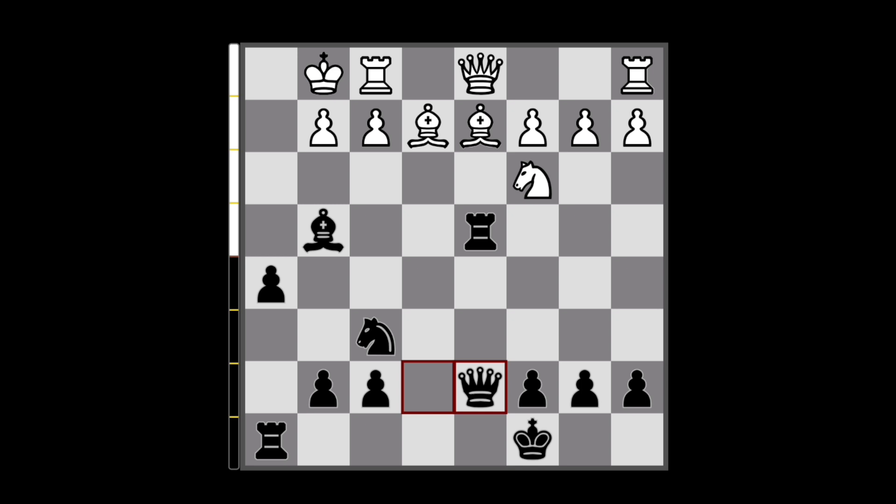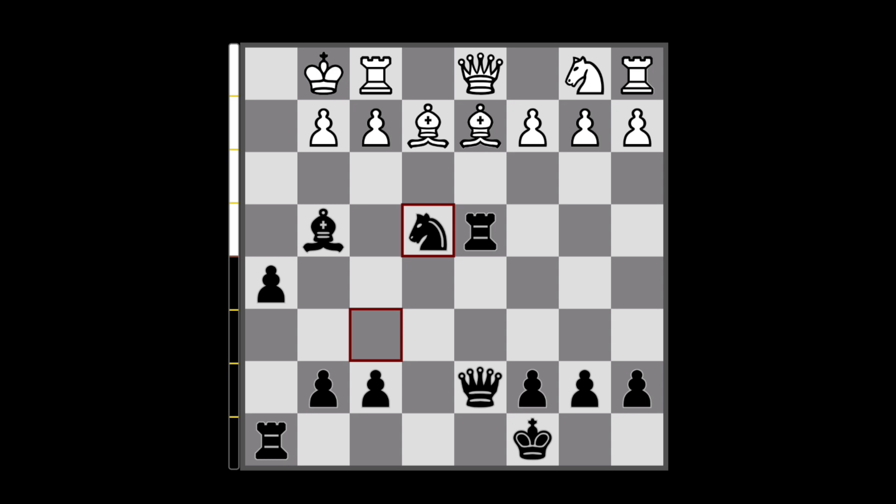We are threatening to capture this bishop, and unfortunately the bishop cannot be saved. Even if they try to hold on to the bishop with something like knight to b1, we can go knight to e4, and we have enough attackers on this pinned bishop — we will be picking it up next turn. Plus now the White king is wide open and pretty fragile, so that's not good for White.